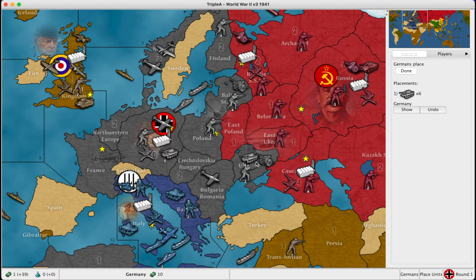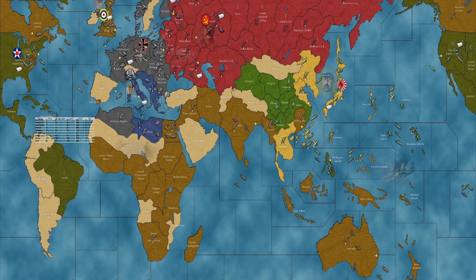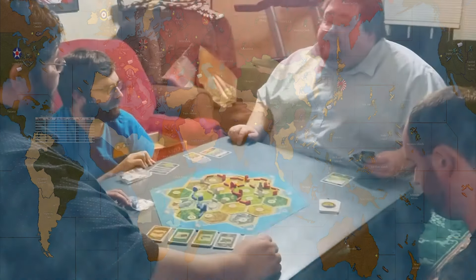The last aspect of this game is the objectives. These are optional requirements to gain bonuses in the form of more money per turn, or to give you a technological advancement. Each nation has its own objectives, and they're completely optional, but they can help you win the game. Typically, the objectives are to secure specific territories, sometimes within specific rounds of time.